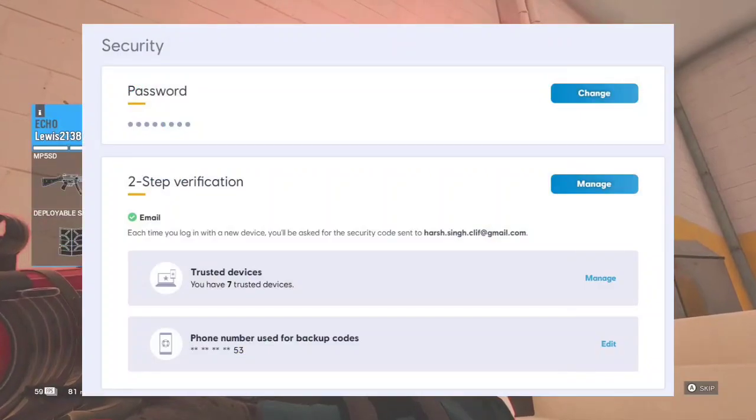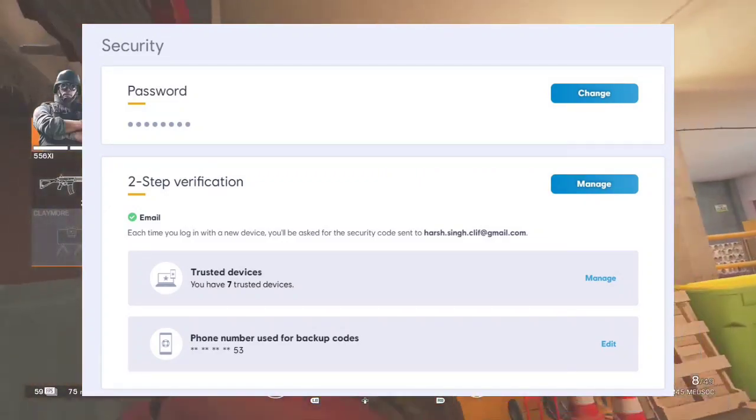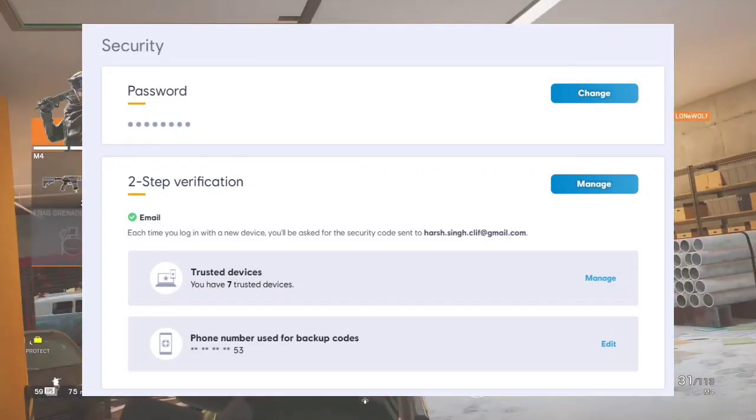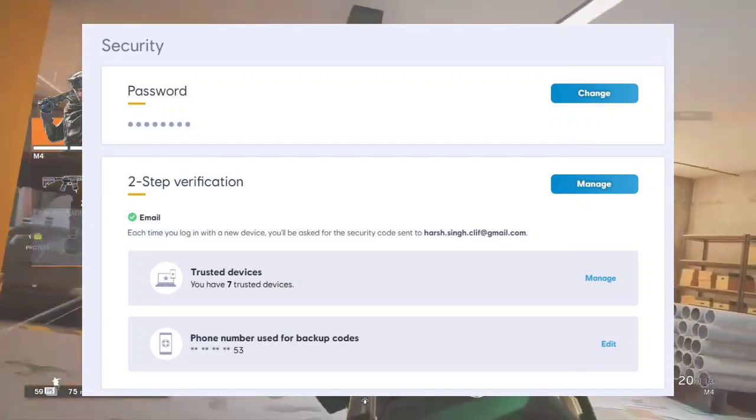1. Enable 2FA in Ubisoft Connect. Visit the Ubisoft website and log in with your credentials. Open the security tab and navigate to two-step verification. Add your phone number to enable 2FA, then log out and log back in to Ubisoft Connect to apply the changes.